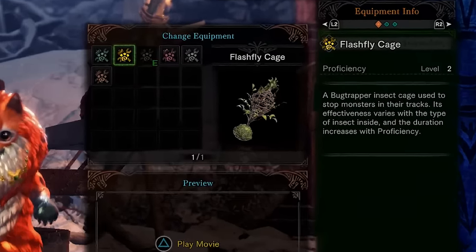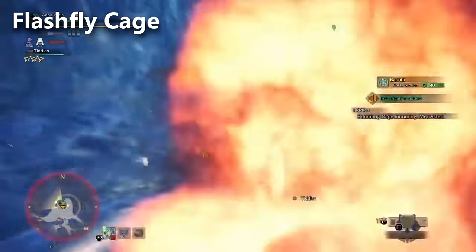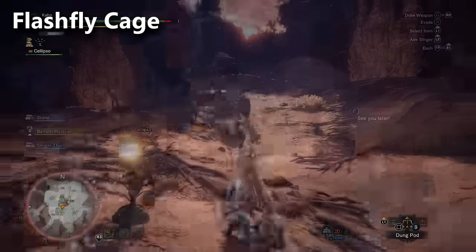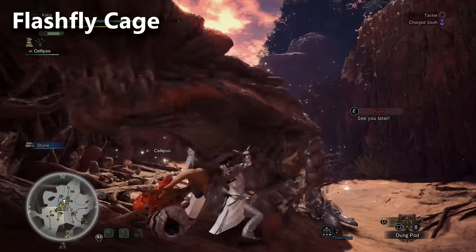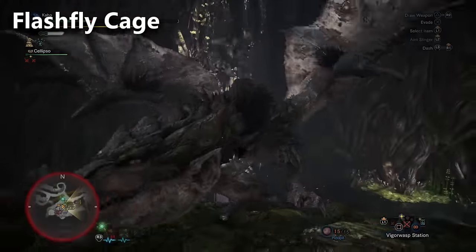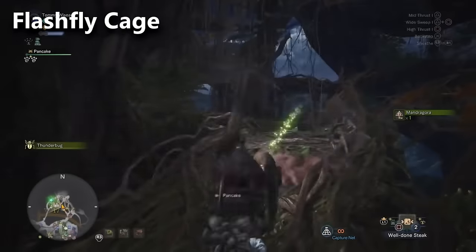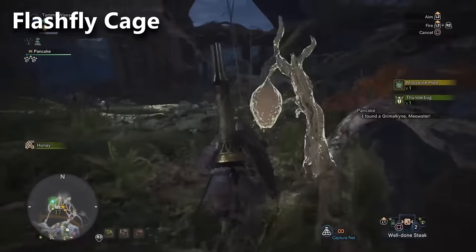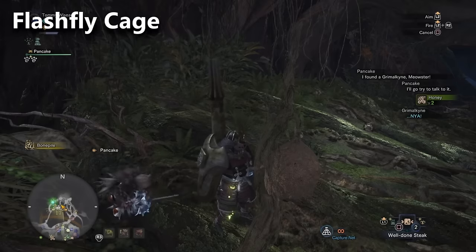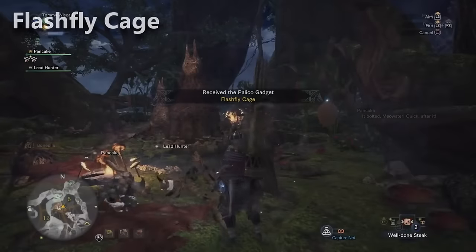The second piece of equipment you unlock is the Flashfly Cage, which I don't really use too often. In Iceborne, it got something called the Boom Bug Cage — if a monster walks over it, it blows up. One thing I don't like about the Flashfly is it can actually interrupt a monster that's been knocked down. However, you're still going to unlock it. This takes place in the Ancient Forest. You need to unlock all the campsites and talk to the Linian Researcher. You'll help the Bug Trappers by finding their markings on walls and trees, following them to the top of the Great Tree. In Area 17, you'll chase a Bug Trapper all the way up to his hideout, where you'll be given the Flashfly Cage.